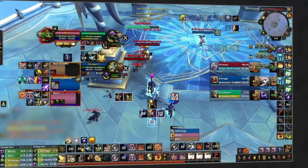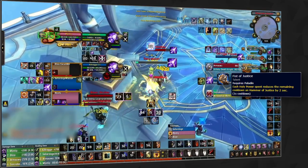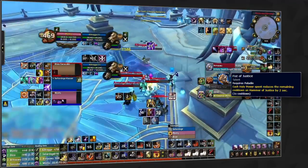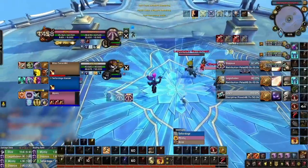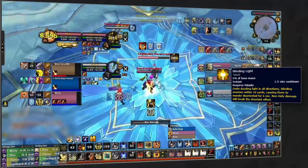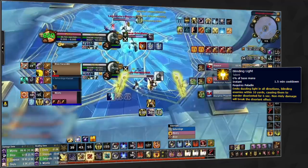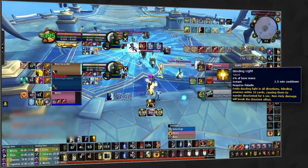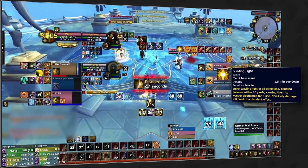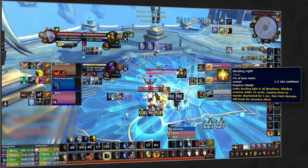Moving down into the level 30 row, Fist of Justice will be selected in almost every PvP scenario for more frequent access to your stun, which is a vital part of how you set up kills as a ret paladin. The only exception comes with the more gimmicky choice of using Blinding Light. When using this spell it doesn't actually break on holy damage, so you can abuse this by putting a target into a Blinding Light and then hitting them with Divine Toll, Final Reckoning, and Final Verdict. When performing this sequence you will need to do it from range to prevent your auto attack triggering and breaking the Blinding Light.